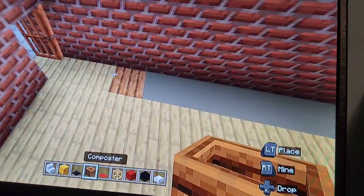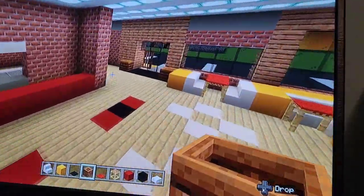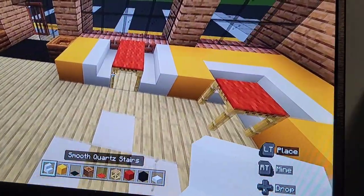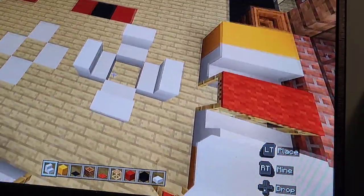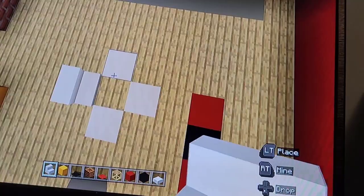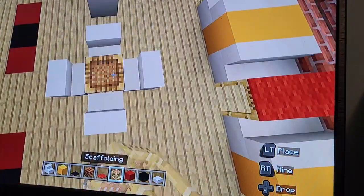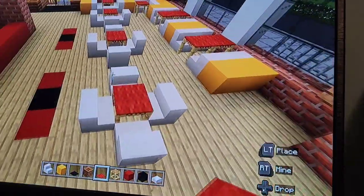Just two blocks in front of this door here, go ahead and put a composter — these are trash cans, by the way. Next, from this first table you wanna leave a gap of one and put a stair, and then basically put three other stairs around in a circle like this. Then leaving a gap of one going towards the other side, you want to do this two more times. These are just some simple four-seater tables — not booths, just regular tables.